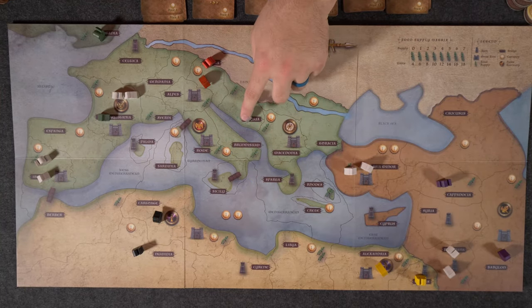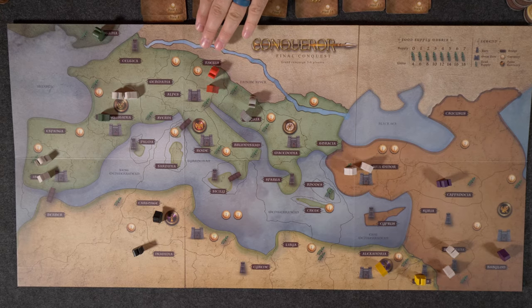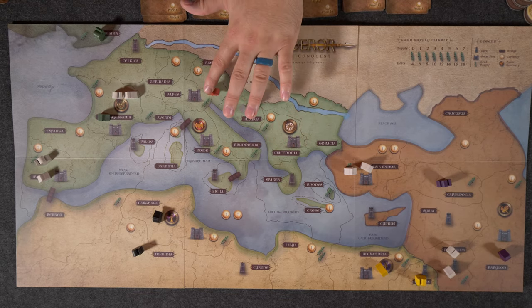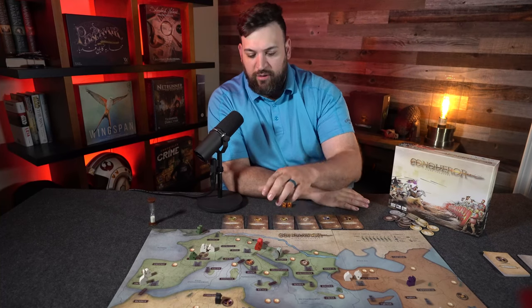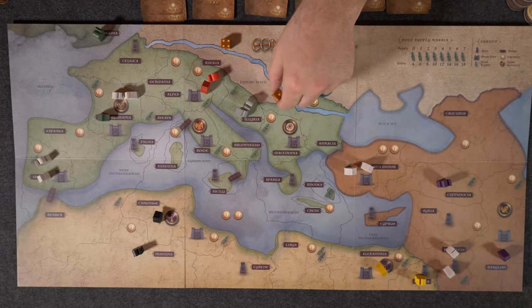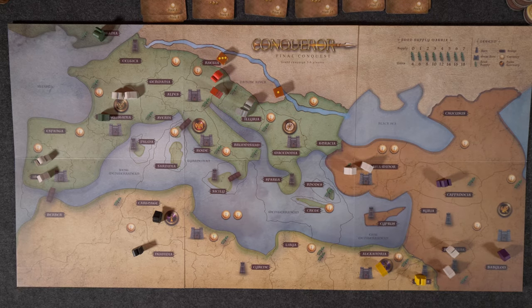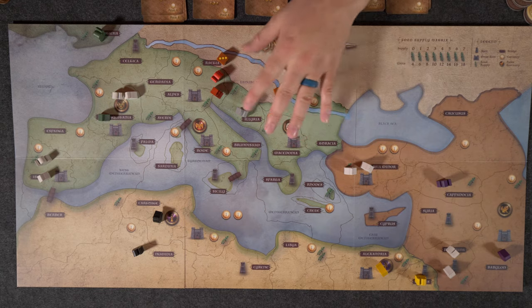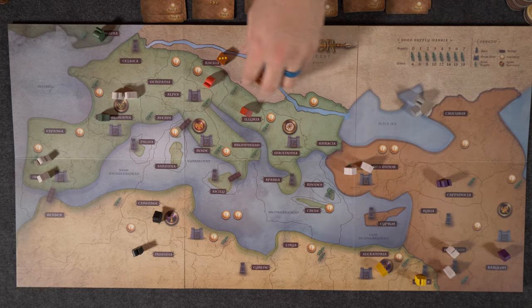Here we have the Greek army with a cavalry unit and an infantry unit, as well as the Roman army with a cavalry unit and an infantry unit. If the Roman player is declaring attack, they have three army power, and three army power on the other side. Cavalry are two power, infantry are one power. The defender always gets plus one in combat, so the defender will actually have four power. Each player will roll dice — the Greek player rolls a one, while the Roman player rolls a three. You add up these values, determine the difference, and remove the appropriate units the defender lost.